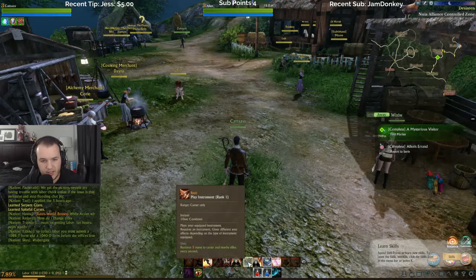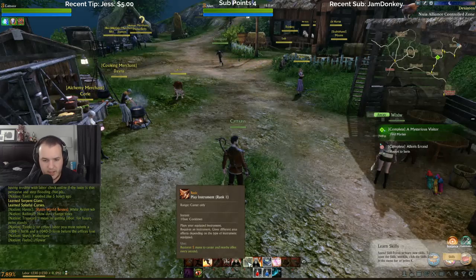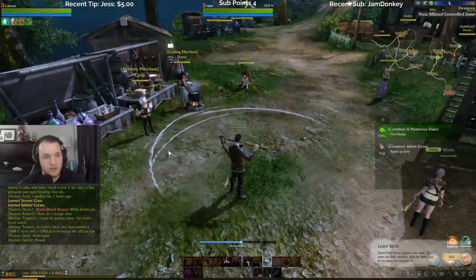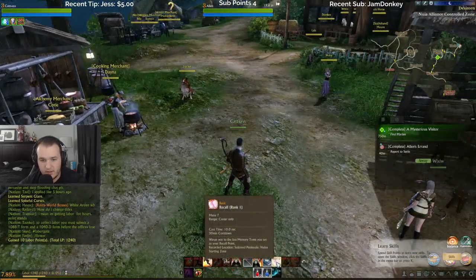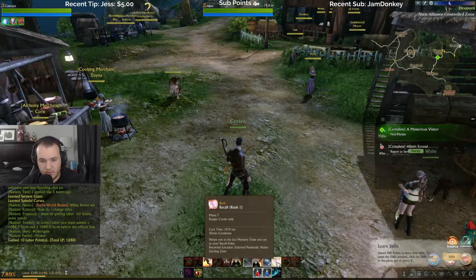Play instrument — caster only — restores five mana of the caster and nearby allies every few seconds. Oh, that's dope — party's mana, nice. Basic recall — wraps you to the last memory stone you set as your recall point, nice.